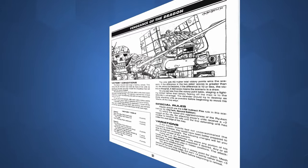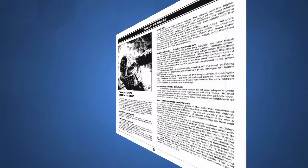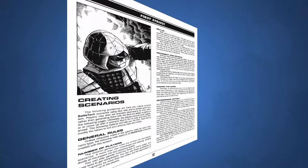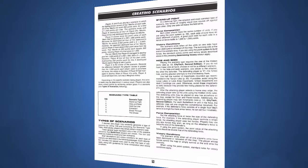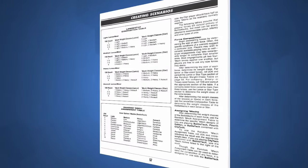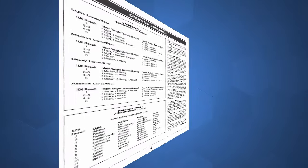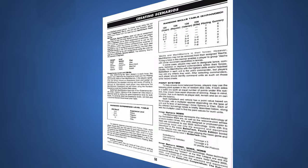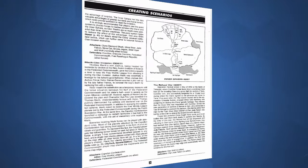Then we move to the next chapter, where we are taught how to create our own scenarios. First Strike uses the same base scenario types as the newest rulebooks, such as those found in Total Warfare. These consist of Stand Up Fight, Hide and Seek, Hold the Line, Extraction, Breakthrough, and Chase. This section also contains quite a handful of random acquisition tables, or RATs, for determining randomized force composition. The Creating Scenarios chapter also provides a lot of BattleTech history and lore to help the player flesh out their homemade scenarios.